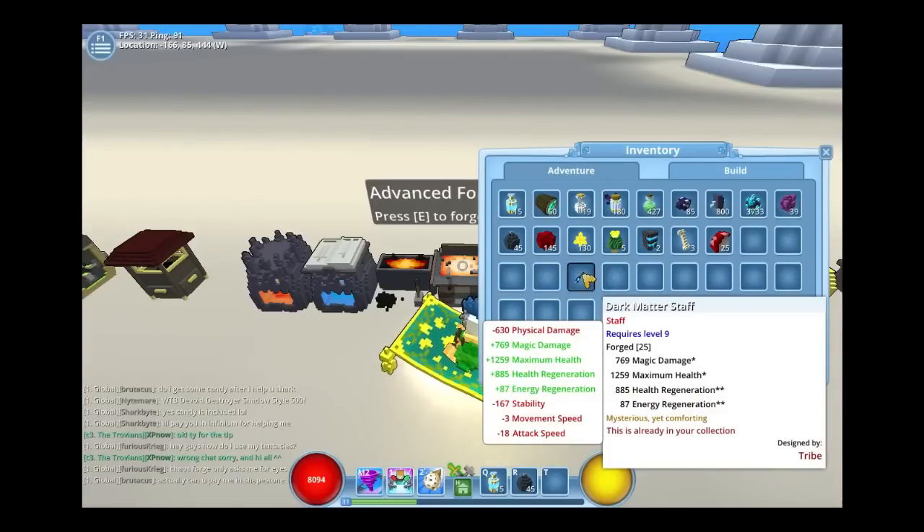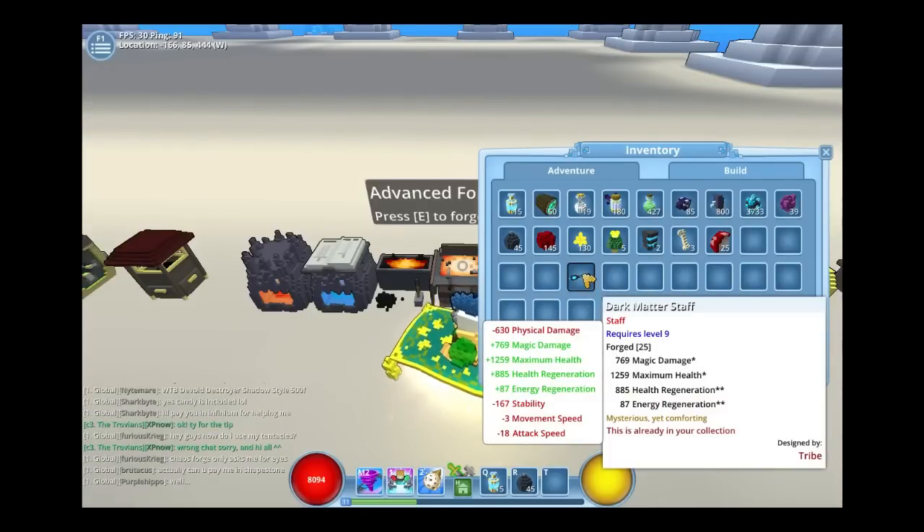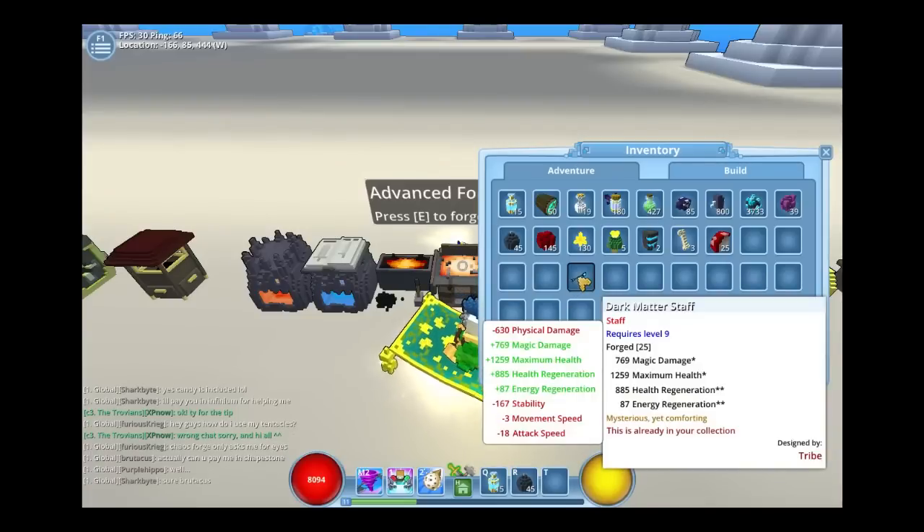You can still forge it, you can still pearl it, you can do whatever you want with it — same things, just level 9 now. And if you want to make it lower, you can use another tome to get to whatever level you feel like. And that's about it — hope you guys learned something!